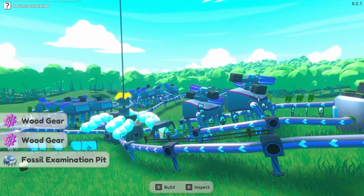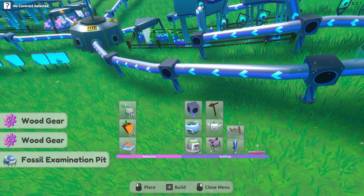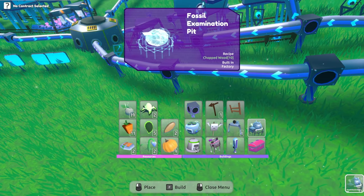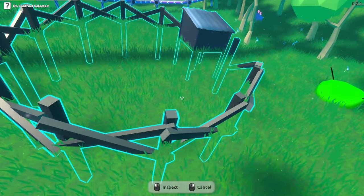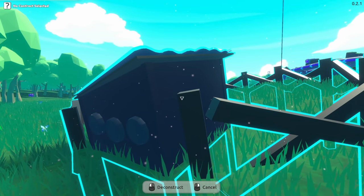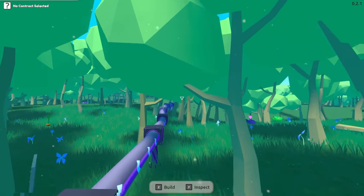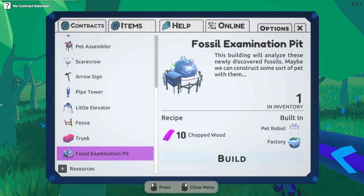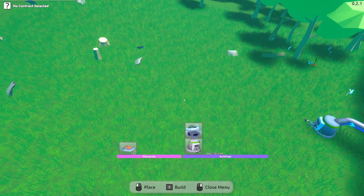Wood gear! We got a wood gear — interesting. So fossil examination pit requires chopped wood. What do we actually need for you? What is your use? Okay, we're gonna deconstruct this thing — maybe I need to put this over here in this area. Does it say what it is? This building will analyze the newly discovered fossils, maybe we can construct some sort of pet with them — so yeah, maybe it'd be ideal to have them over here.